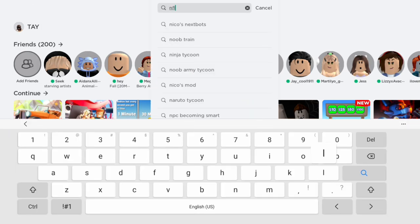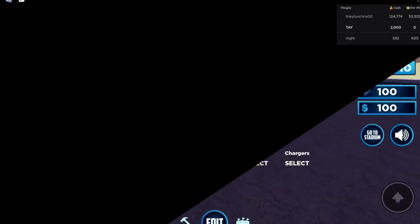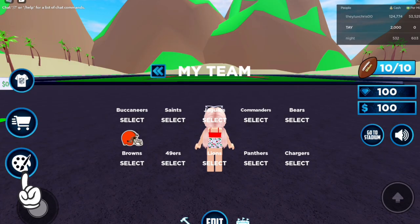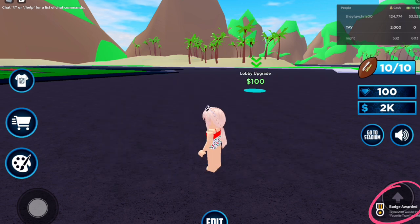Okay friends, first we need to search for this game. It will be the first option in the top left corner. Join the game and once it loads, click on the little art icon and select any of the options. You will get your badge and your free item will be added to your inventory.